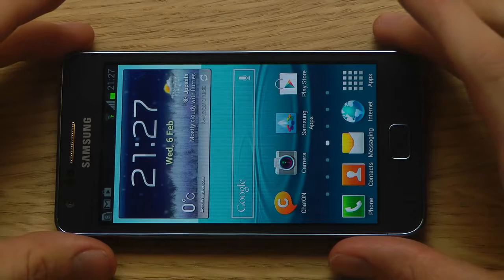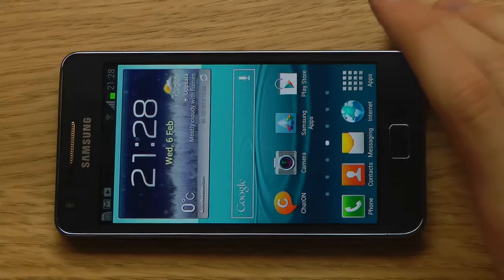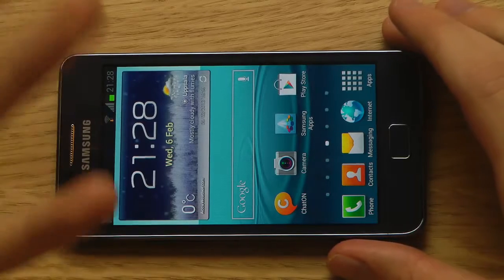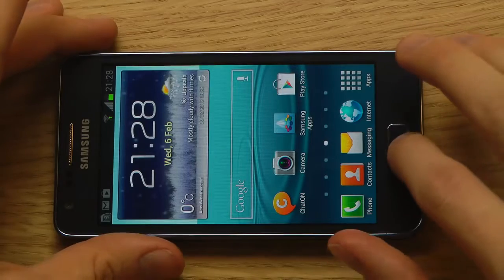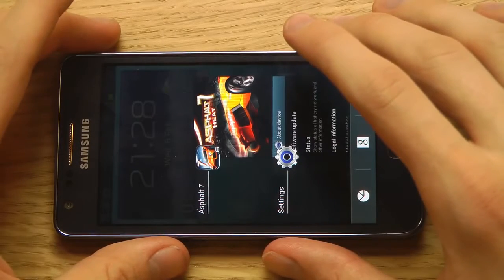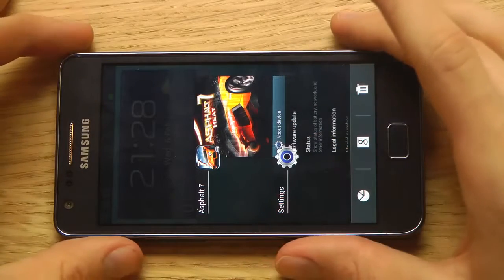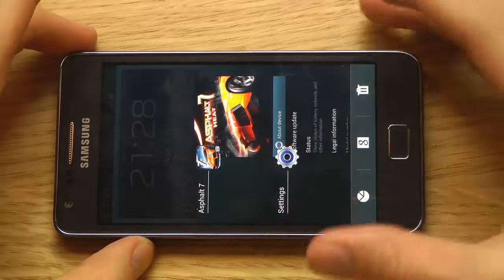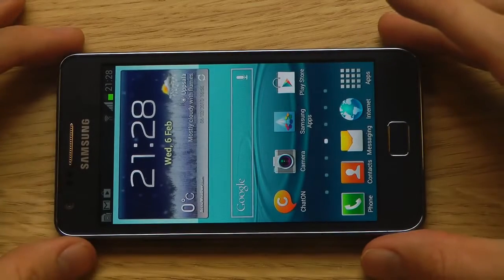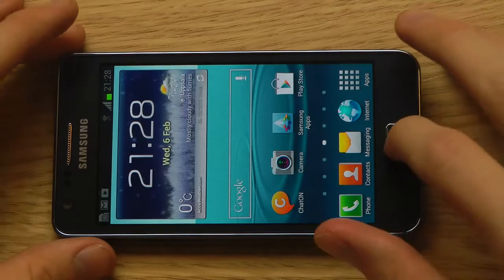I already tried out GTA Vice City on this smartphone and I was very disappointed with the performance. That's a game from Rockstar — I've been having some problems with some phones in terms of GPU performance. So today it's time to try out Asphalt 7 from Gameloft. I've been having a good experience with Gameloft games on my Nexus 4, so hopefully it will run awesome here on the Galaxy S2 Plus. The big differences are that the Galaxy S2 Plus is using a Broadcom chipset and also a Broadcom GPU.